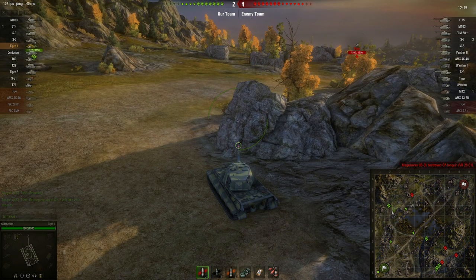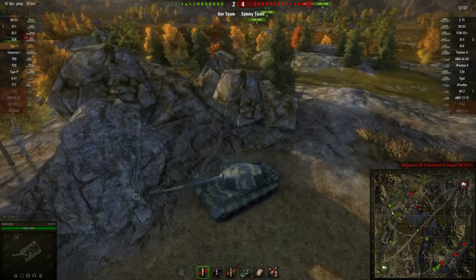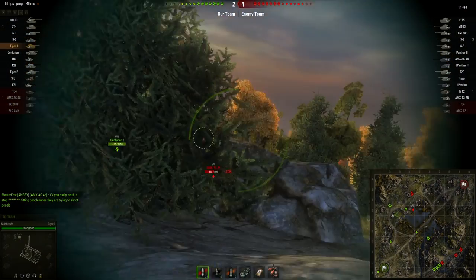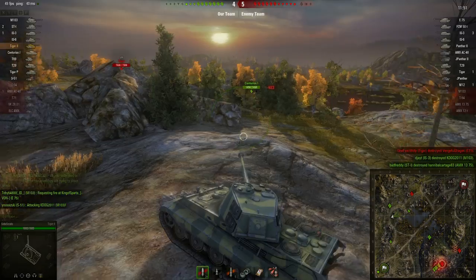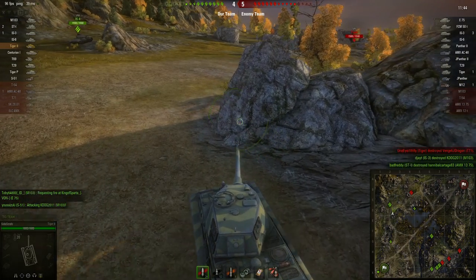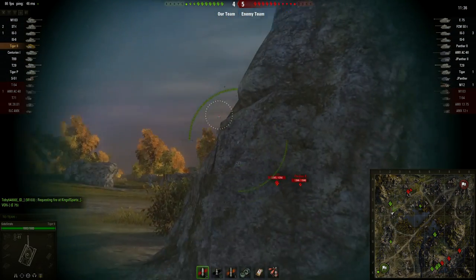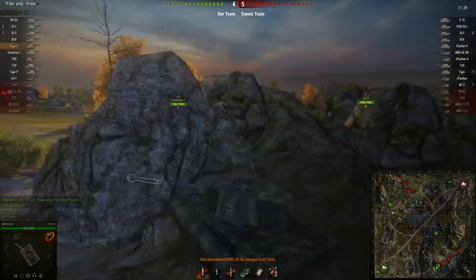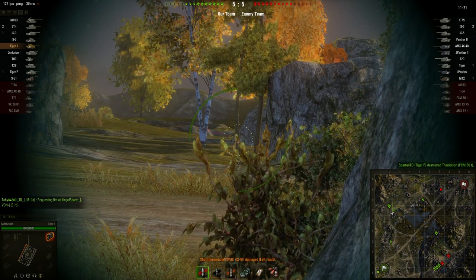Things do not appear to be going well on the other flank. We're kind of holding out here — got a Cent One who's probably going to be flanked. I don't know if I can help out with that. Can I see him from here? Even if I can, I don't know about my gun depression. He's behind that rock — he's down. There's a successful side scrape on the IS-6 but I don't think I'm going to get through him easily, so I'm switching to premium rounds on the next shot.